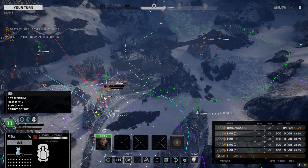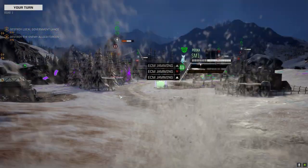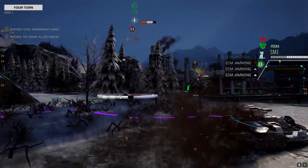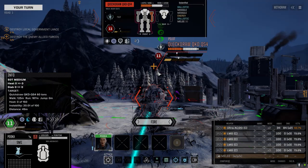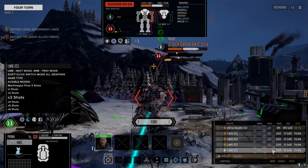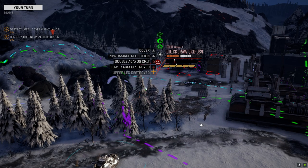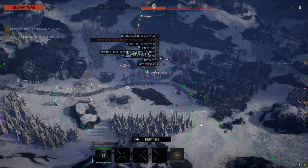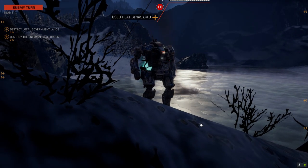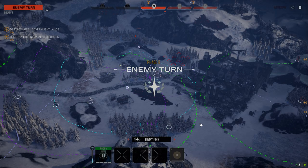42% — take the side shot. Let's do it. Blow through this guy then go after that Hunchback. Let's make sure we land this first shot. Looks like they both hit. He's got double AC5s. The double AC5 is like a cheap knockoff of the Ultra Five — it just fires two shots, and either they both hit or they both miss. Kind of an interesting weapon.